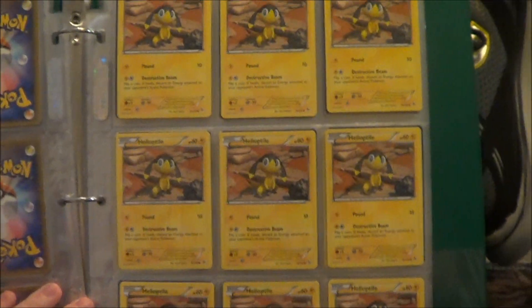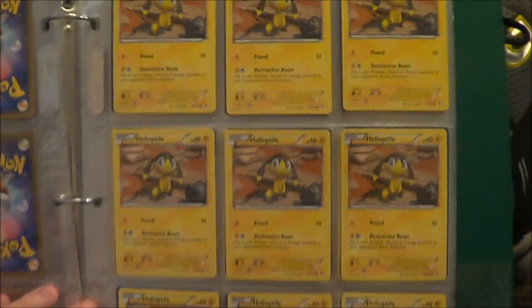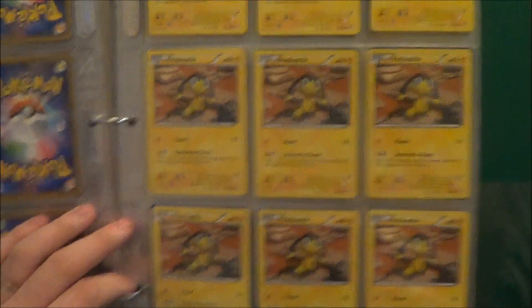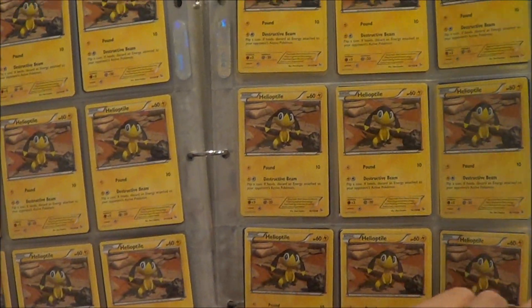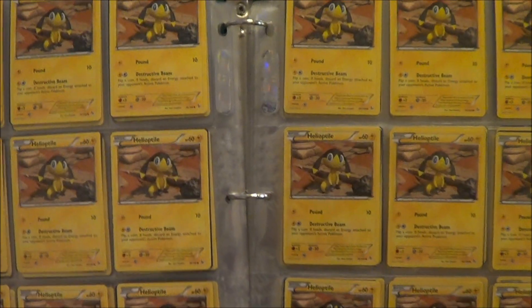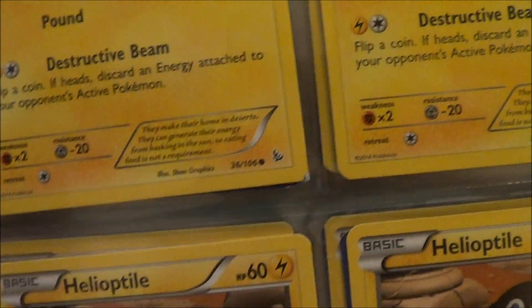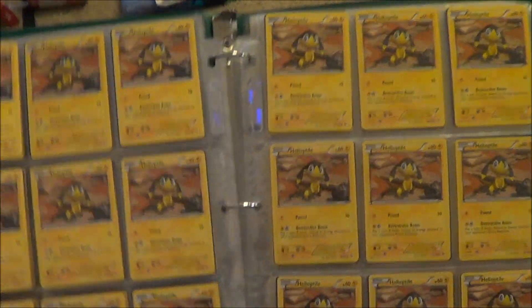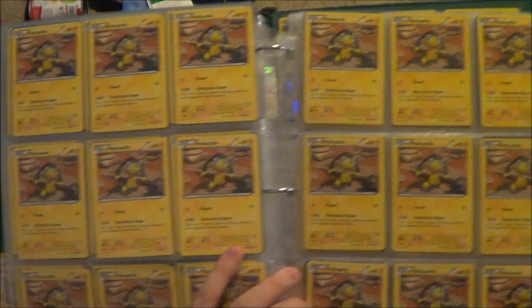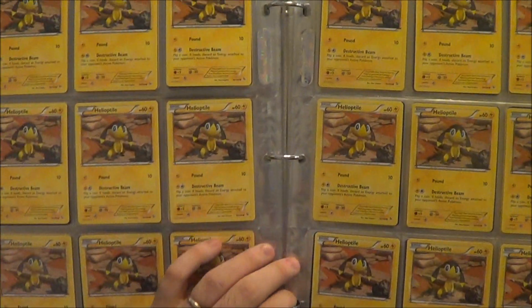So now we're getting into my pride and joy — my English Helioptiles. This is from Flashfire, just the regular print, not the reverse holos, those come later. Counting through: 9, 18, 27, 36 — and I pointed this out before, this one used to be a square cut before someone tried to shave it off before giving it to me. Let me restart: 9, 18, 27, 36, 45, 54 — and this is so heavy it's just sliding down my lap.